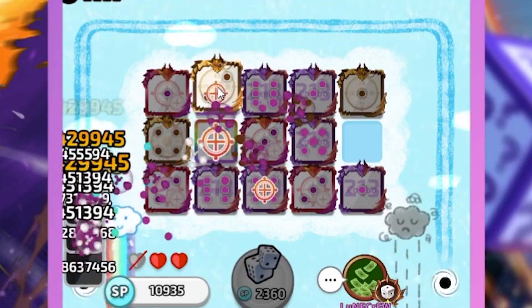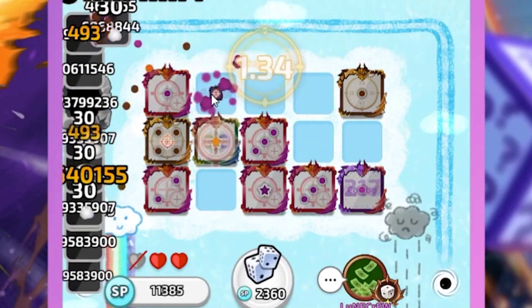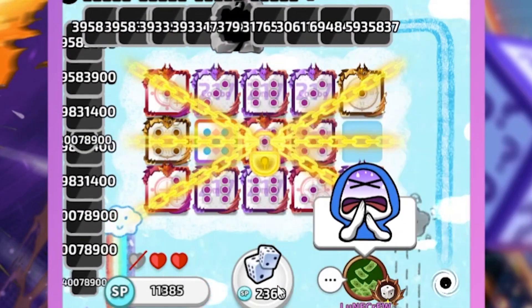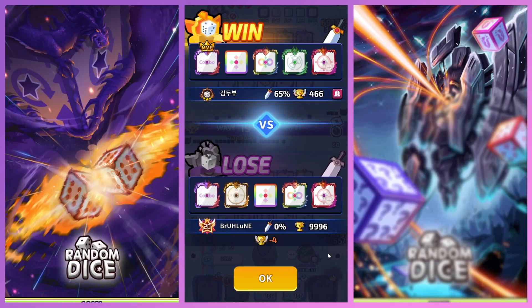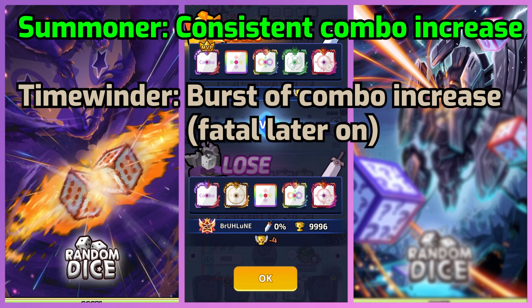As you can see there, Time Winder — you really can't use Time Winder after Berserk Waves, but Summoner can. So even though I can get a ton of Time Winders and a ton of combo early on, I can't get enough combo. Summoner is a steady kind of way to increase combo, whereas Time Winder is more like you go steadily and then increase right away.